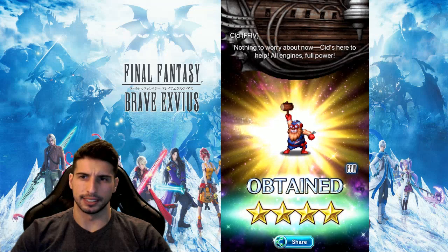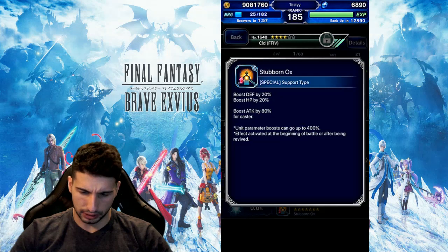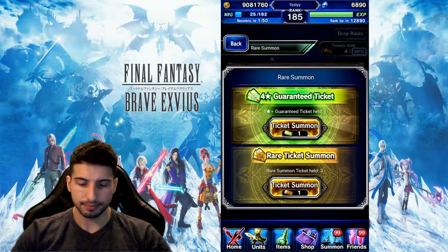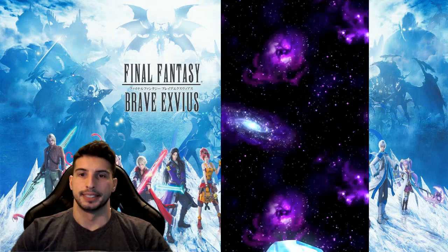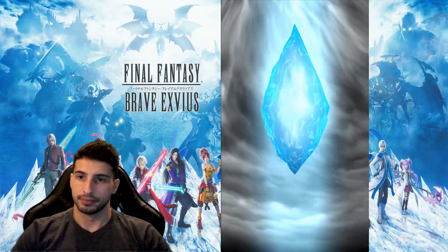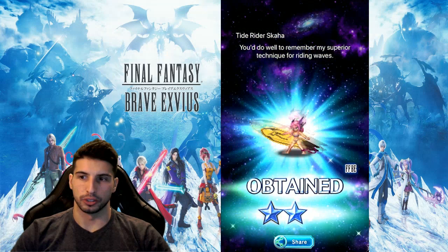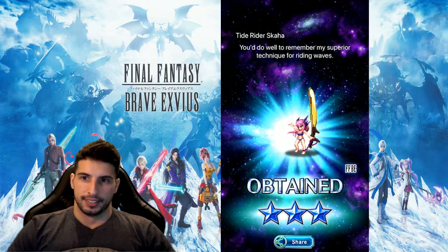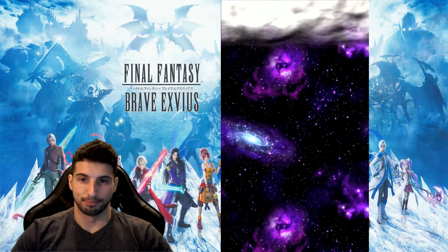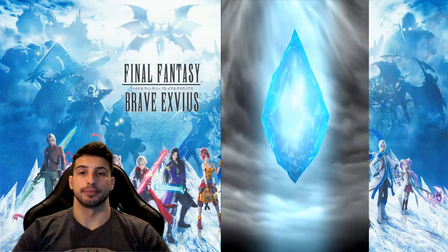Nothing to worry about now, Sid's here to help — all engines full power. That's the first on-banner unit. It's not so bad. Alright, 4 more tickets. Come on game, at least 1. Taste the rainbow. Gold — close enough.